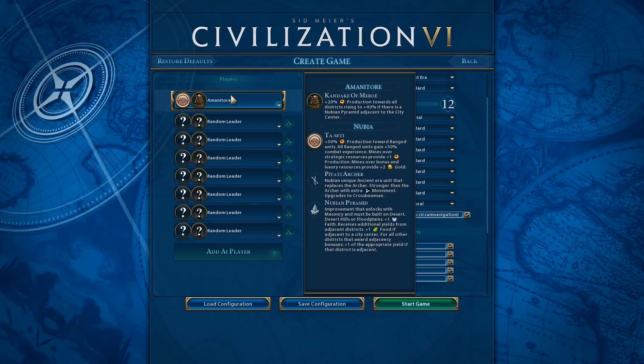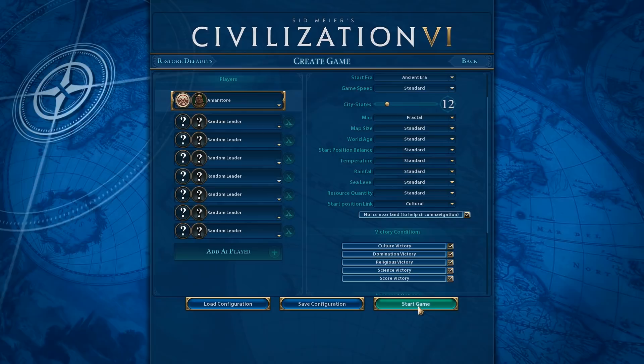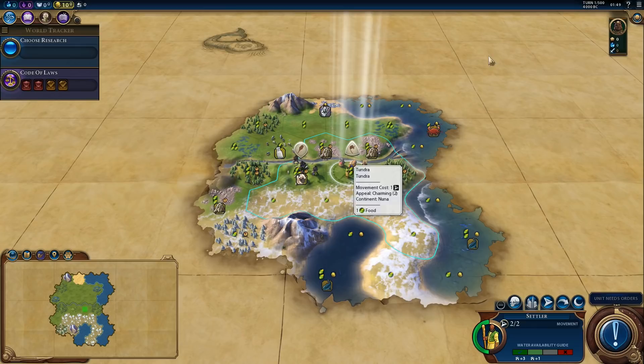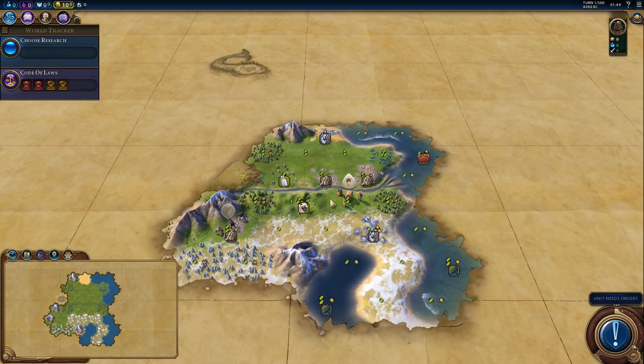We are playing on a fractal map, standard game speed, and all the settings are on default. I am playing with the CQUI mod, but that's the only mod I'm using. Let's decide whether to settle on spot or move. I think we'll settle on spot, though we could move a little bit north to not have as much tundra in range.